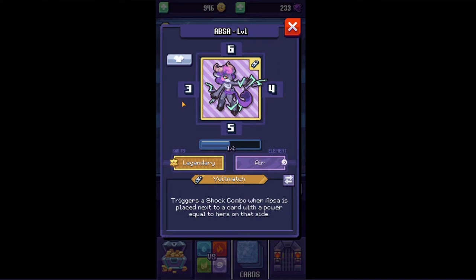Absa's ability is basically a chain reaction of flipping cards. It triggers a shot combo when Absa is placed next to a card with a power equal to hers on that side. I'm not gonna go too deep on that ability — it'll get clear when we start playing, don't worry.